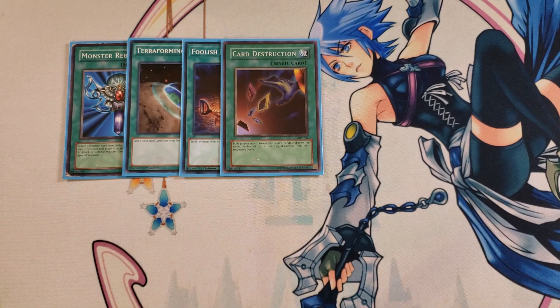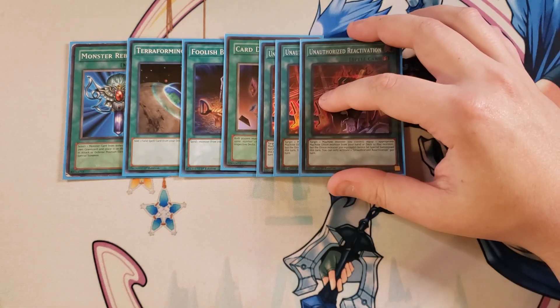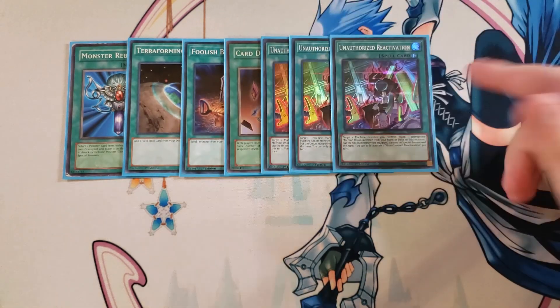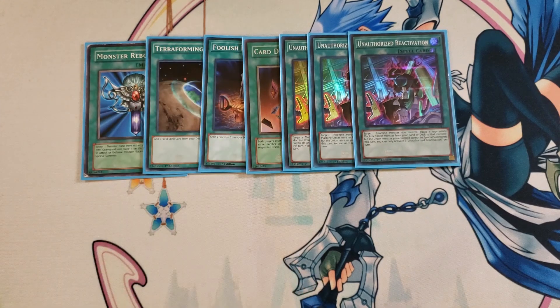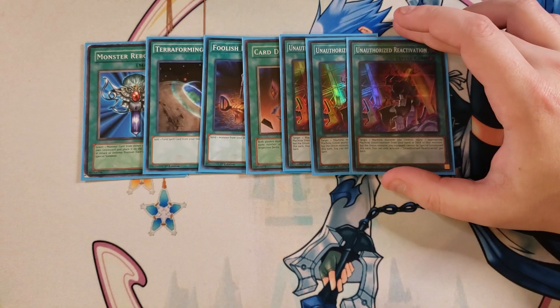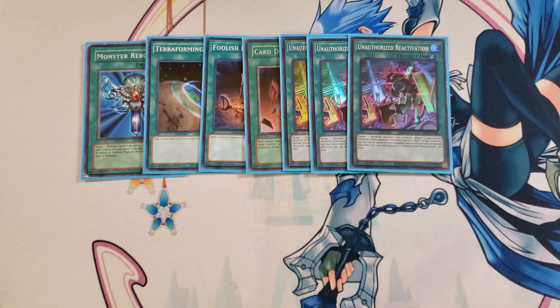We then play three copies of Unauthorized Reactivation. This card basically lets you grab any union monster from your deck and equip it to another monster on your side of the field. It's really helpful to get out your particular ABC piece or XYZ piece to your side of the field, to go into either XYZ Dragon Cannon or ABC Buster Dragon really easily.